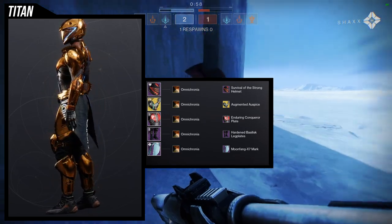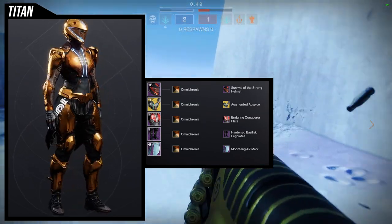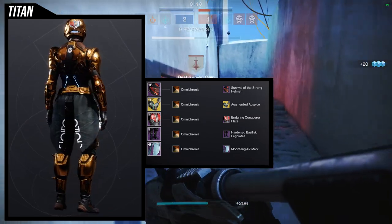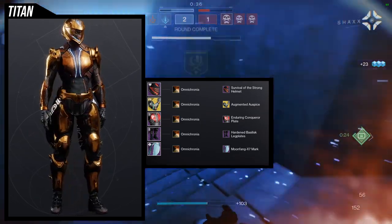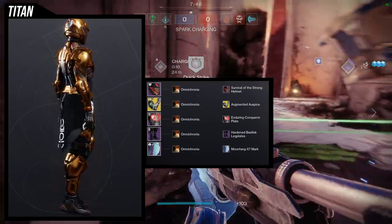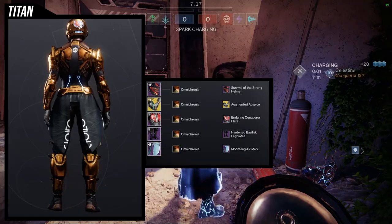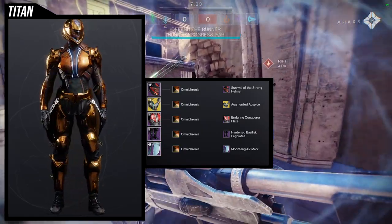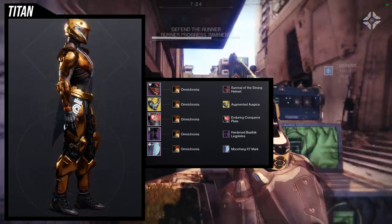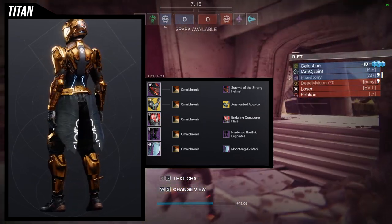For the mark, Moonfang X7 — an easy choice for something small, since it's just a belt covering the back side. I wanted the mark to take up the least amount of space. The reason I'm using the Omnicronia shader is that the Enduring Conquer Plate removes colors, and Omnicronia doesn't care about that — it just applies to plate armor uniformly. It's similar to the Last Wish bone-color shader: if it's plate armor, it just goes bone color. Annoying, but it looks cool.